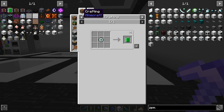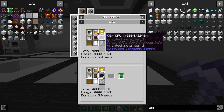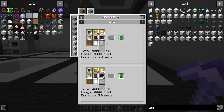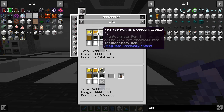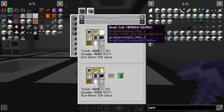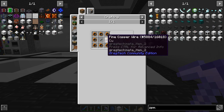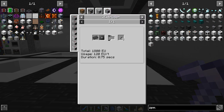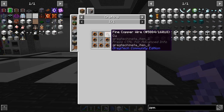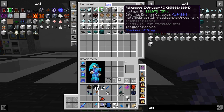The most complex one needs tier four - three of those, the qubits which come easily, platinum which we're already making, and a small coil. For the small coil we need a bolt, which needs an extruder, then making the ingot, and then two more wire mills.